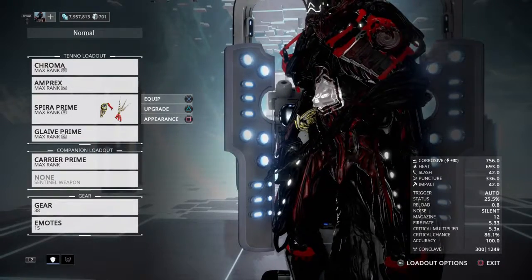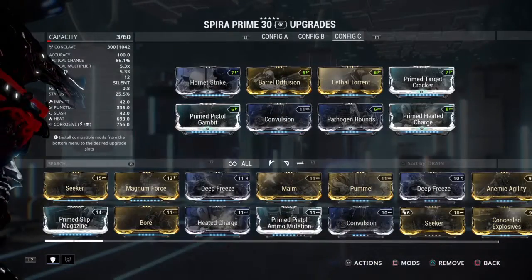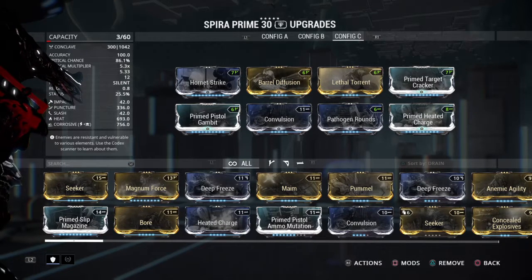Hey guys, Repairman here to repair your builds, and now I'll be going over the Spira Prime. For this, it's going to take five Formas. Now, if you're using just the regular mods and not the Prime mods, you might be able to get away with four Forma.